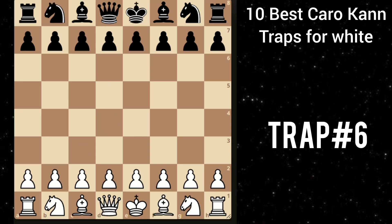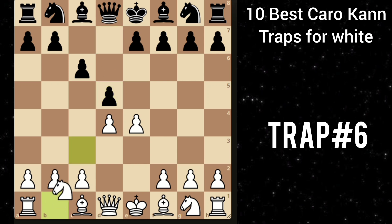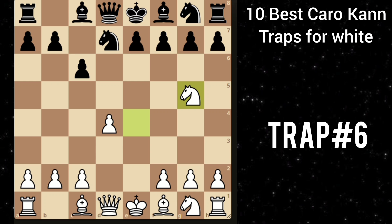Let's move on to our next trap. After e4 c6, d4 d5. You play knight c3. He goes d takes e4. Then you recapture with the knight. And here he goes knight d7 — this is the Caro-Kann Capablanca variation. Then you play knight g5. And here h6 is the most common move, attacking this knight.